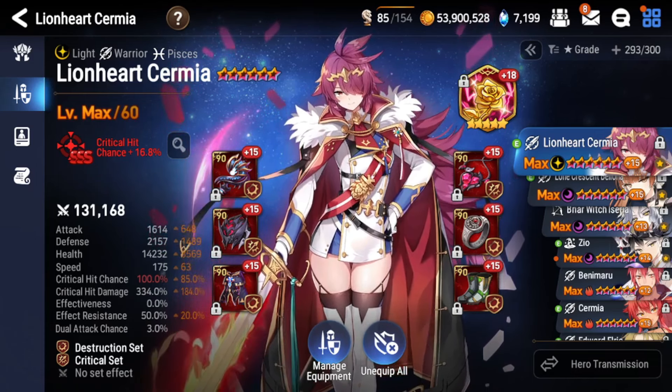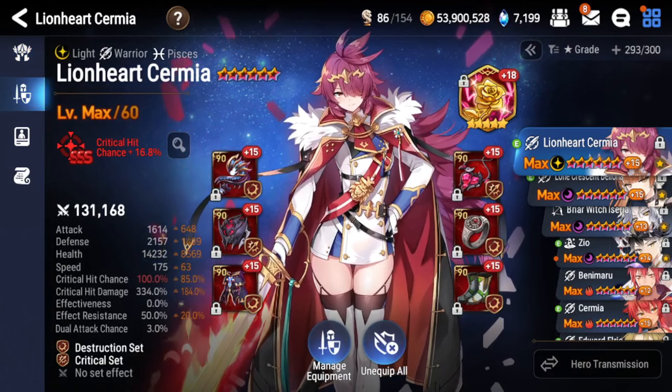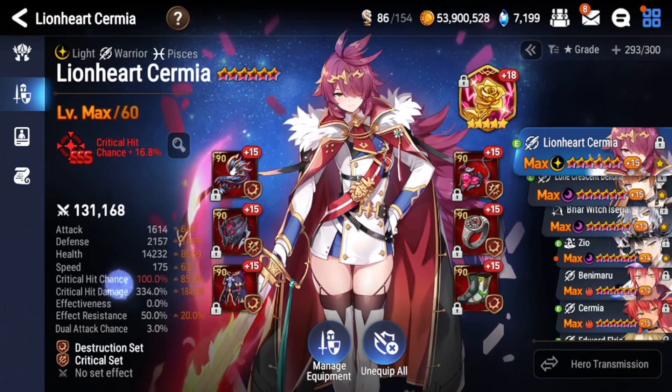I actually used Lionheart Cermia in my first climb to Legend 1 in arena offense on my auto team — she was the star carry. She is pretty hard to build though. She's very stat hungry: you want at least 2000 defense, at least 160 speed, 100 crit chance, she's very reliant on her imprint, and you want as high crit damage as possible. You also want 50 effect resist to stop her defense buff from getting dispelled.